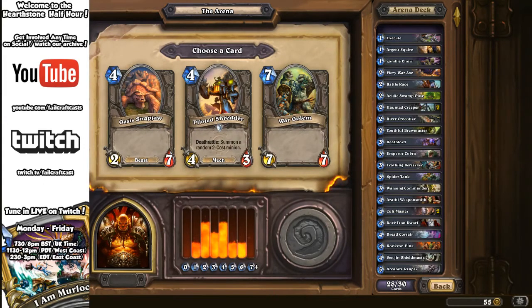Next: Oasis Snapjaw, War Golem, or Piloted Shredder. Oasis Snapjaw is brilliant if you can turn it into a Taunt with a Sunfury Protector or Defender of Argus, otherwise it's a 2/7 that can trade before it dies. War Golem is 7/7-7 — perfectly balanced for what it is. Piloted Shredder: from Goblins vs. Gnomes, Deathrattle giving you another minion. They're 2-for-1 Deathrattle — as soon as your opponent kills it you get something else. Shredder is a nemesis of Teenage Mutant Ninja Turtles. That's a Shredder.